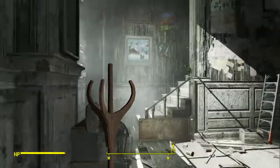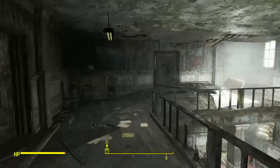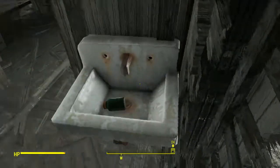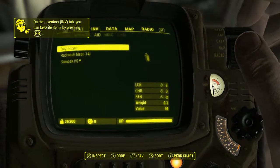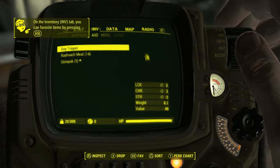Alright, so you're going to go up the stairs here and in this particular bathroom, you're going to find a chem known as Daytripper. Now let's look at the stats of the Daytripper real quick. Daytripper will give you 3 luck and 3 charisma.